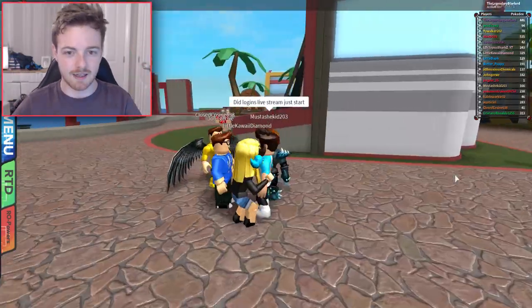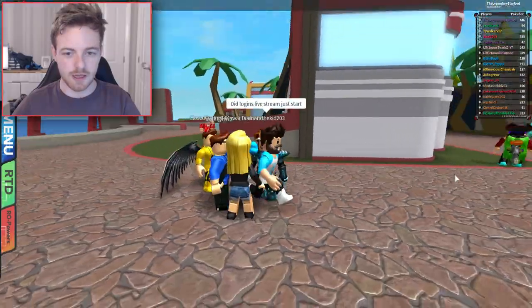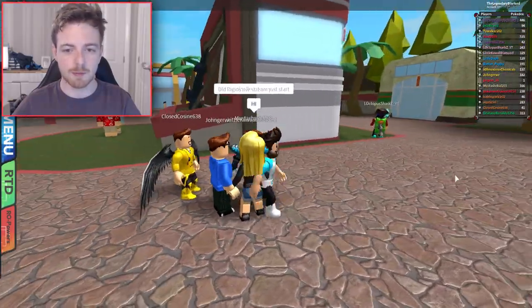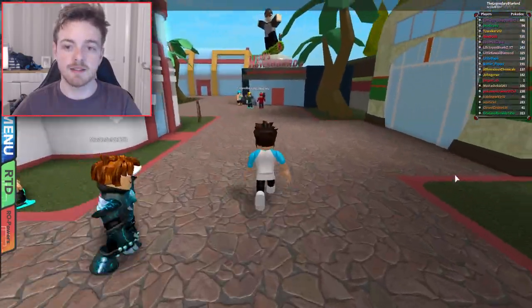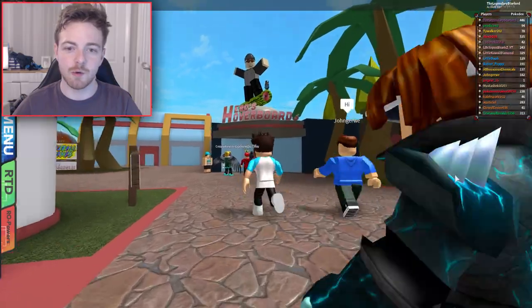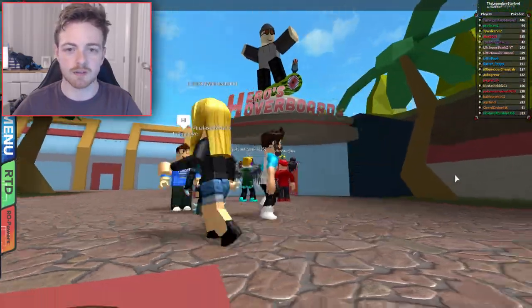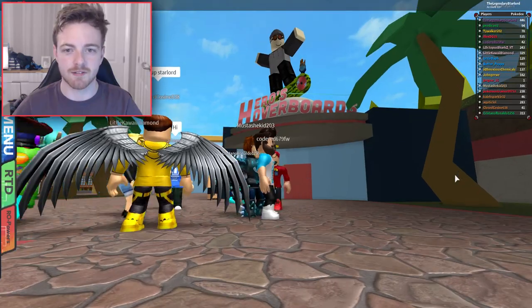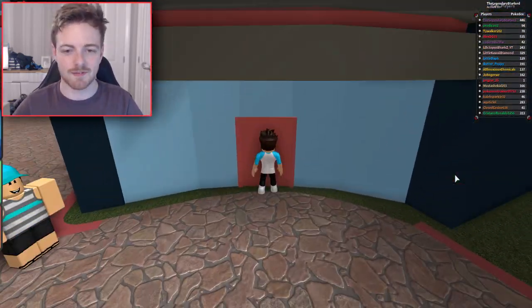So here I am in the game and yeah, there's a lot of people around. We're in Port Deka right now. This is like the main little city place. And if we look over here, there's a cool Heroes Hoverboard shop, and this looks much better than the last one in my opinion. It's got this big huge statue of him and everything. That's pretty cool. And if we just go inside right now, we will notice straight away that there is a new hoverboard.